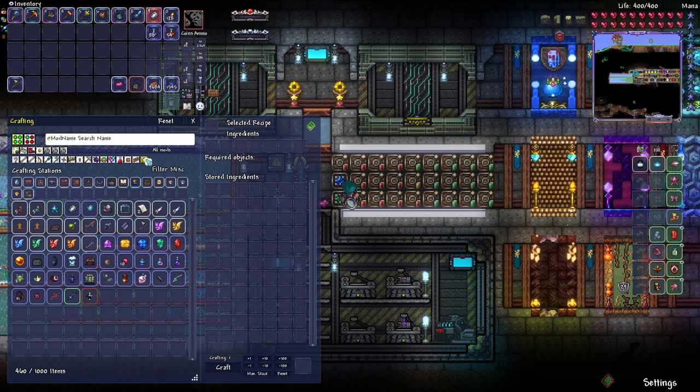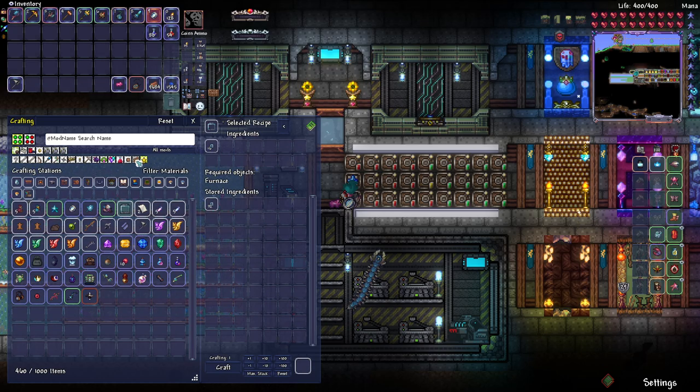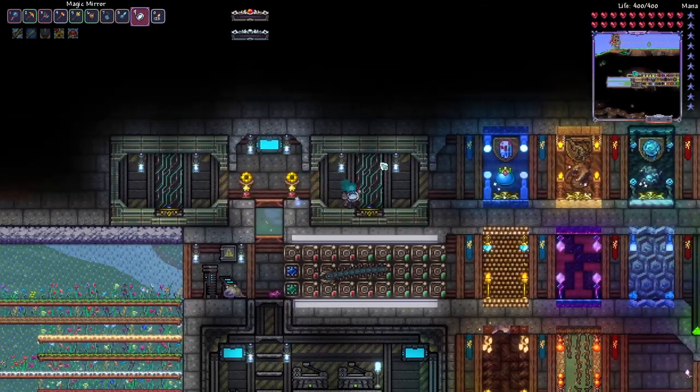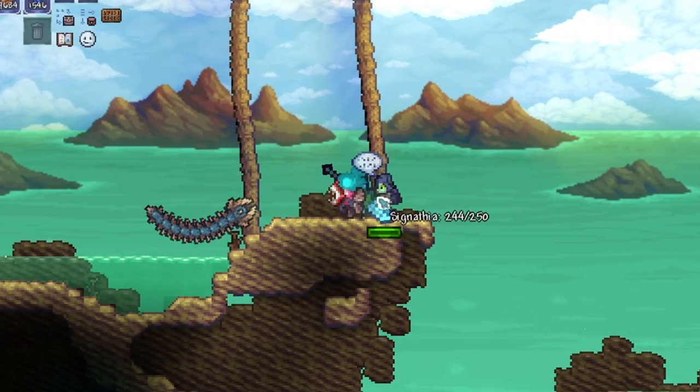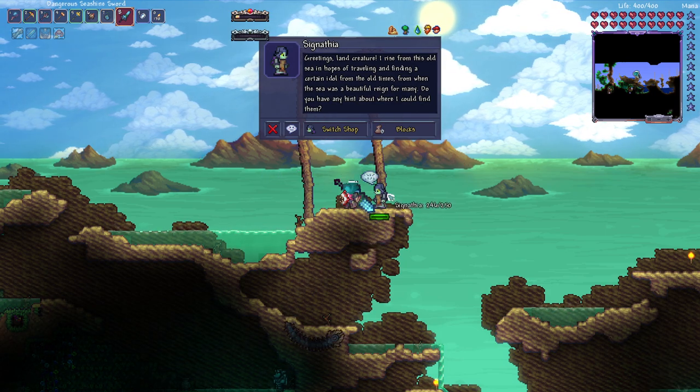Did I even bother to grab any acid wood? I actually did not grab any acid wood, which is kind of important to crafting all these things. Whoopsie daisy. I guess we're going to take a quick trip back over there real quick. Hello? How are you? Interesting - you're new. Who are you?